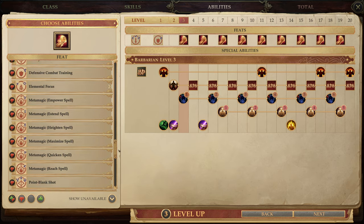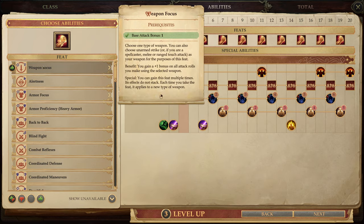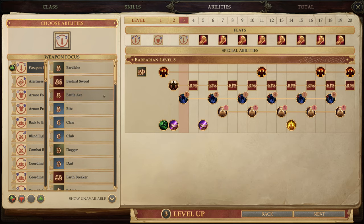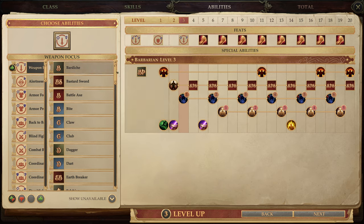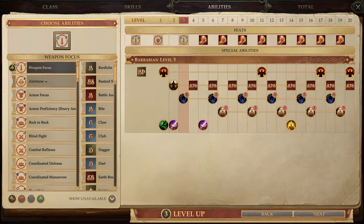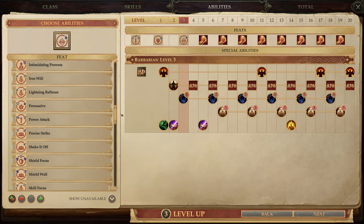We can choose a new feat for Amiri - a lot of non-recommended ones and only one that's recommended. Weapon focus: choose one type of weapon. There's power attack, iron will - plus two bonus on all will saving throws, persuasive - add your strength modifier to persuasion. Quick reflexes - plus four bonus on initiative checks, that does sound useful. Extra rage - rage for six additional rounds per day.